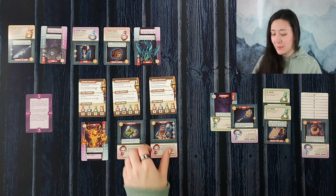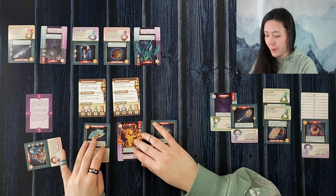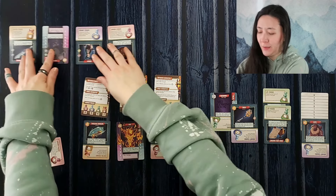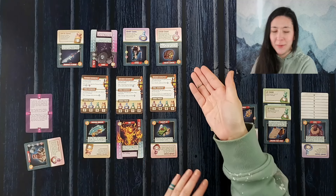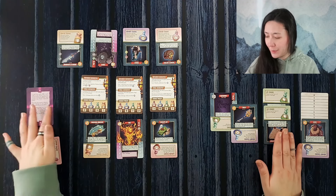Now we're going to move on to exploration. This card will be discarded, these will slot down, this will flip over, these will slot down, and this will flip over and move down as well. We have considerably less time now, but remember that when we sell essences they will go to the end of the ethereal row.